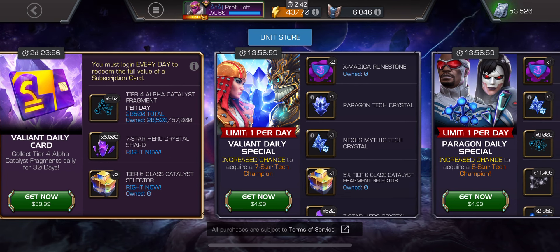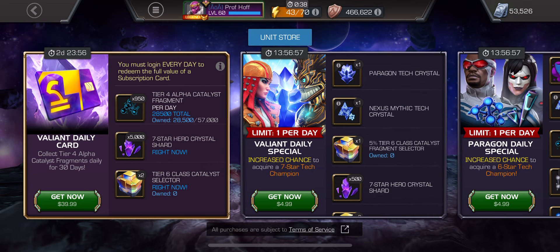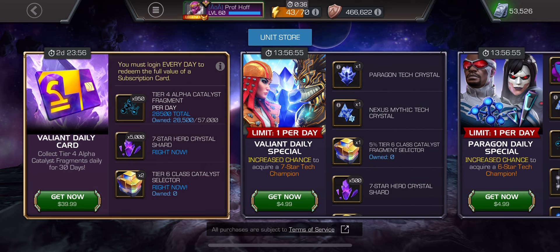So this is double that and 5,000 seven-star shards, but nothing else. Keep in mind, those daily specials are not just about the stamps — they give you 1,000 seven-star shards on the website. So seven days worth of that is 7,000 seven-star shards compared to 5,000. You don't get tier four alpha, but you still get 10% of a selector per day — so over the course of seven days, it's still the same amount of selectors.